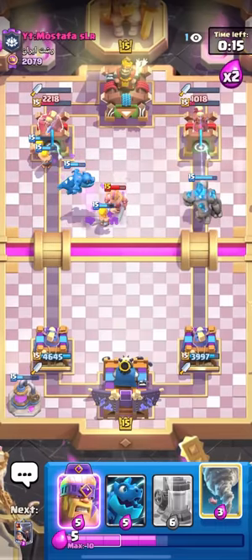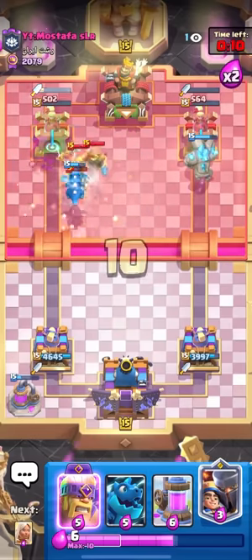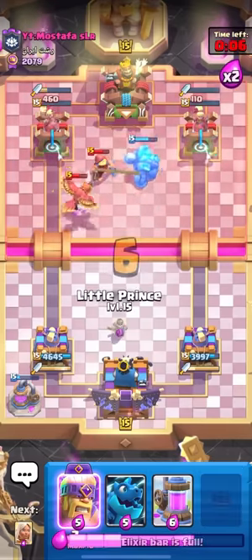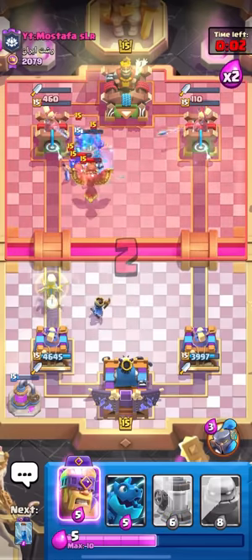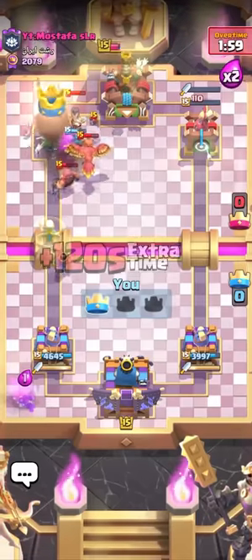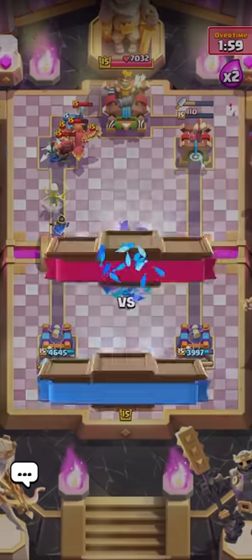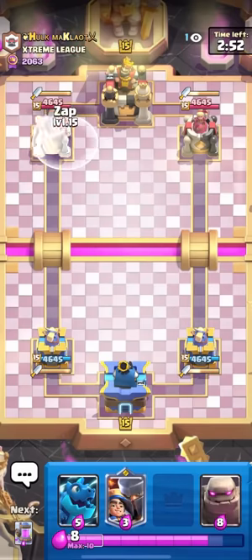If I just golem at the bridge on the right, that should be tower down because he can't really defend both lanes. He had to go for the ebarbs there. I'll zap on top of the bats and I have tornado for the fisherman. I'll tornado the opposite lane — the e-drag's done it, okay! I just need a zap plus tornado to finish off the tower. Really nice win right there, I'll see you guys in the next match.